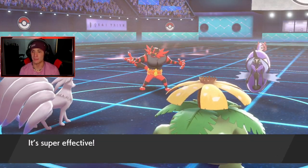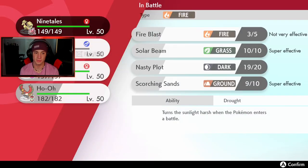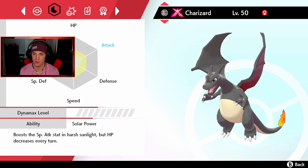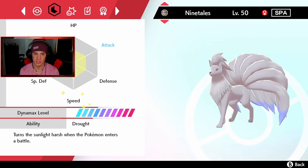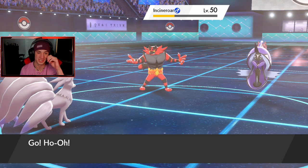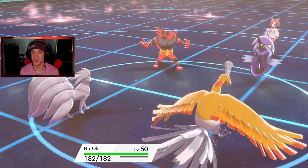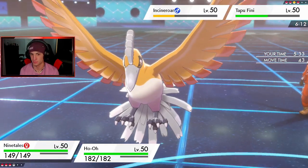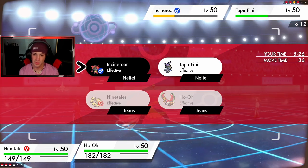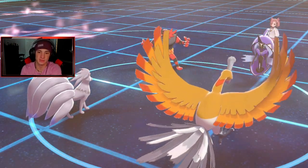If I'm bringing Ho-Oh in and getting my Dynamax off, I can get off an easy Solar Beam in the Sun. I want to see the stats — look at these guys, EV trained all up, these teams look gorgeous. Ho-Oh is looking real good — I'm going to Dynamax him, and this thing is shiny too! It's like gold, that is a beautiful shiny. I'm plus two, I'll drop a Solar Beam and then get a speed boost with Dynamax Sacred Fire.